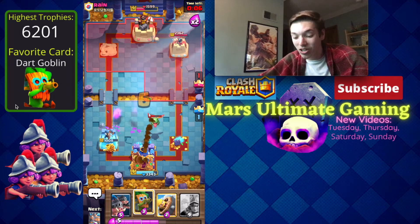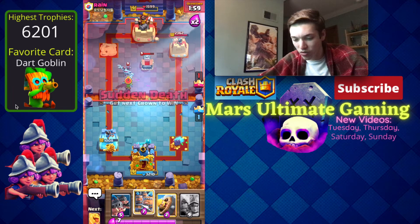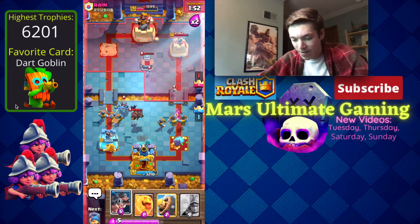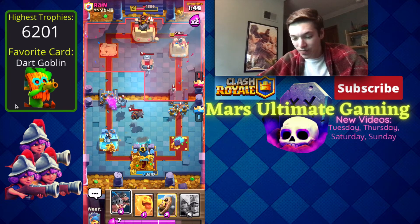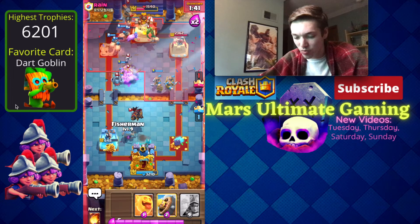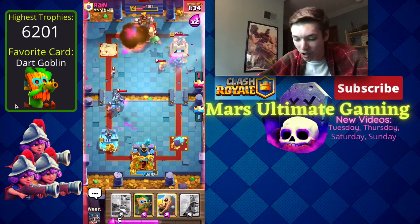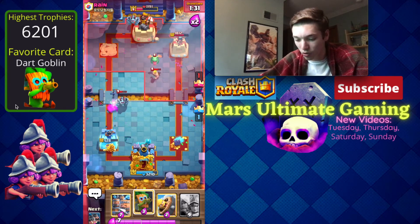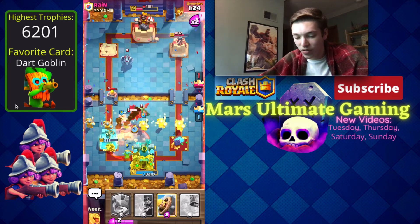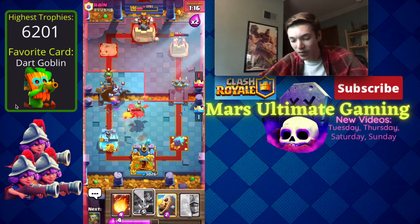He's spamming the pocket — can we Fireball all that? We need these Baby Dragons to die though, that's too much damage. We go in for a Dark Goblin to get rid of the tombstone, then Recruits. He goes in for another Lava Hound in the pocket. We go for Royal Hogs, then Fisherman to block and Heal Spirit. We might Fireball the Flying Machine — luckily we do hit it. Then he goes with the Poison and this is going to be a loss — very unfortunate.